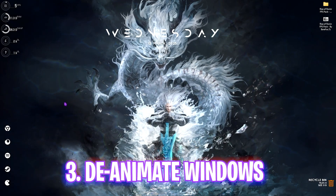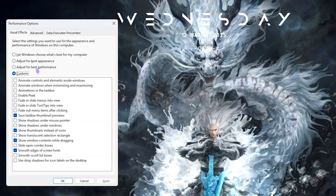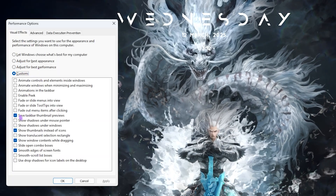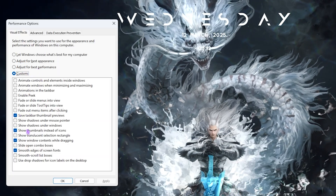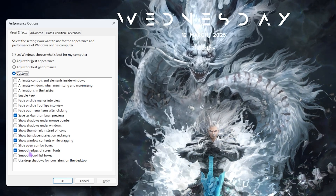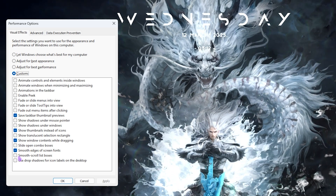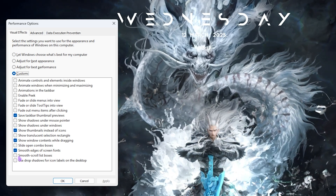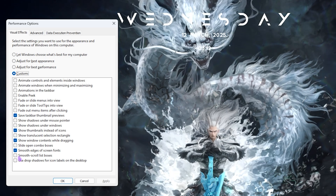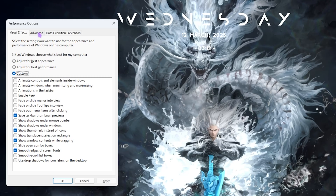The next step is de-animating Windows. Search for 'Adjust the appearance and performance of Windows.' Click on Custom, then enable these four options: Save Taskbar Thumbnail Previews, Show Thumbnails Instead of Icons, Show Window Contents While Dragging, and Smooth Edges of Screen Fonts. These keep the basic look of Windows intact while disabling resource-consuming animations and services. Click Apply when done.